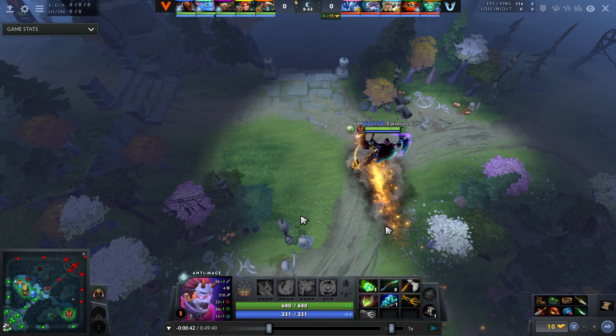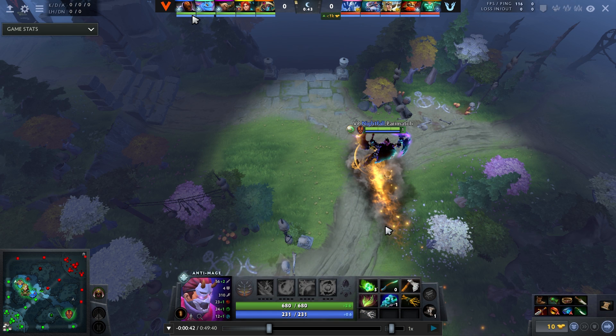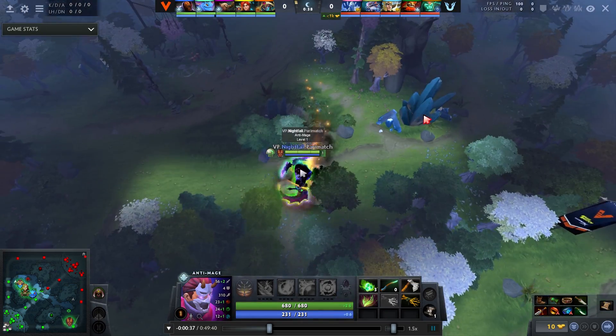The reason Anti-Mage does it is number one, he's a 310 movement speed hero while Oracle is 295, so he gets there significantly earlier. And if he gets caught out, he has a way to escape. If the enemy team runs up the hill, Oracle would guaranteed feed first blood - Anti-Mage won't. There's no way they could kill him at the rune unless they have some crazy perfect chain stun that's almost impossible.